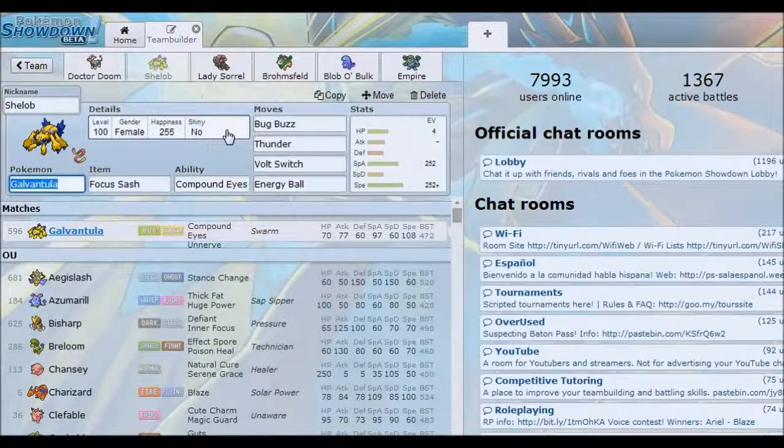So we're going to go on to Shelob now, the Galvantula. It's a pretty standard set — Focus Sash, Bug Buzz, Thunder, Volt Switch, and Energy Ball. This set was originally a support set, but because we kept running into deadly threats like Rhyperior, we needed to swap in Energy Ball instead of Sticky Web. That nasty little trick on a Gastrodon or something like a Rhyperior — they just don't see it coming, because not all Galvantulas carry it, especially when you lead with it.